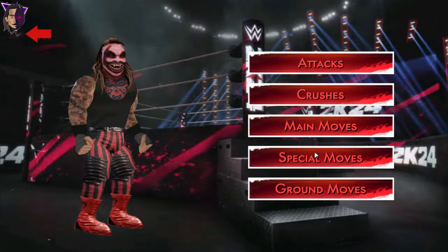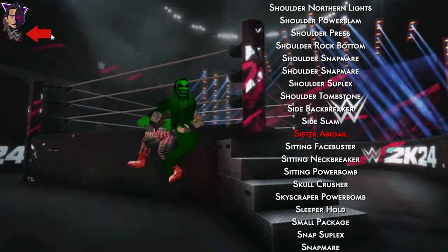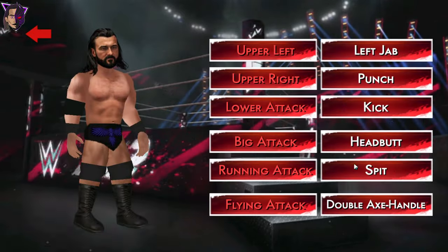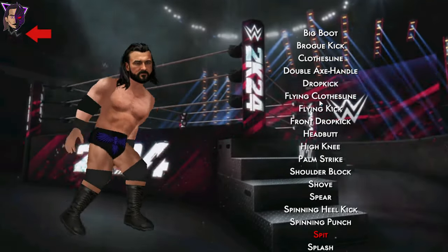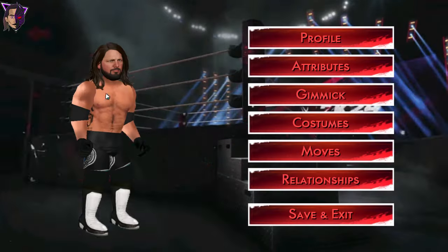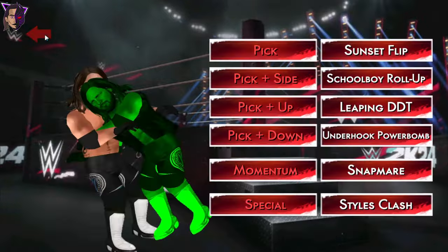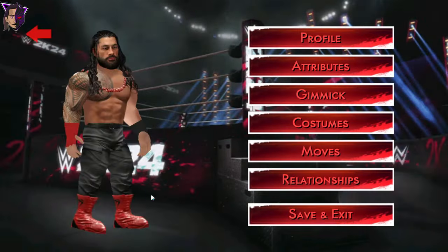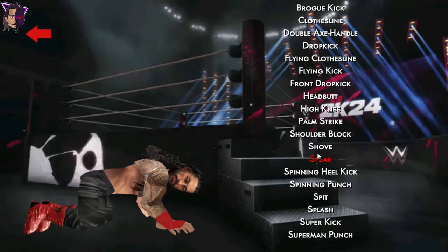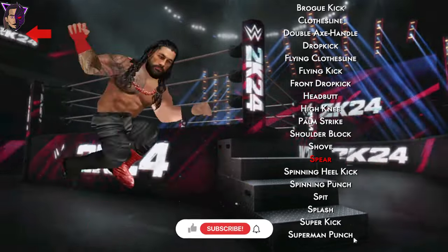I have also added Sister Abigail of Bray Wyatt — you can see it right here. Next is the Claymore Kick of Drew McIntyre, and from SmackDown I have added the Styles Clash. I have also updated the spear animation of Roman Reigns, which looks like this — I've made a slight change, you can see right here.